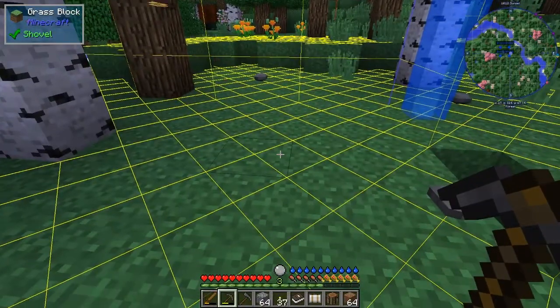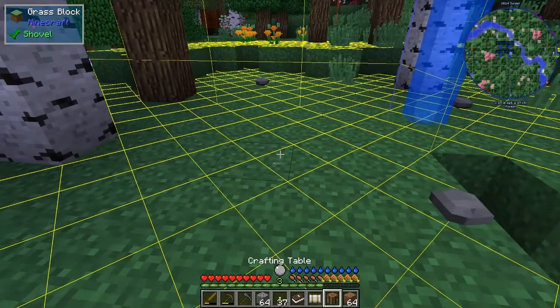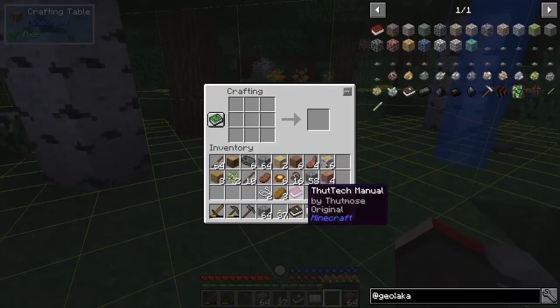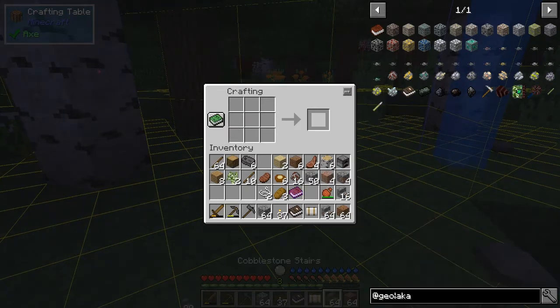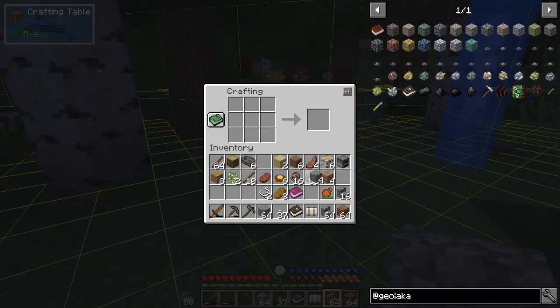I need to find some water as well but I'm alright for the time being. Let's make a furnace — one furnace will do — and we can make some steps to put down the mine so we've got an easier path to get up and down. I've still got quite a few cobblestone so let's make some more. Let's make a chest while we're here.